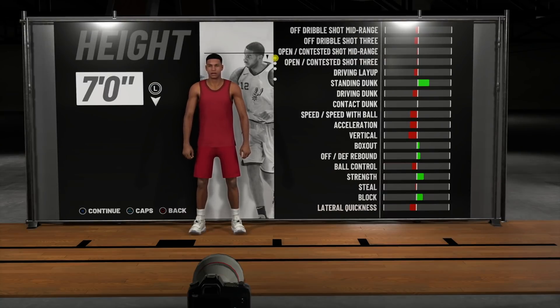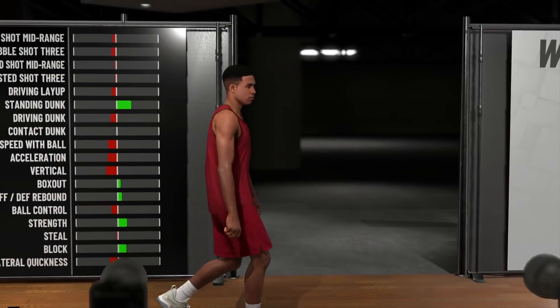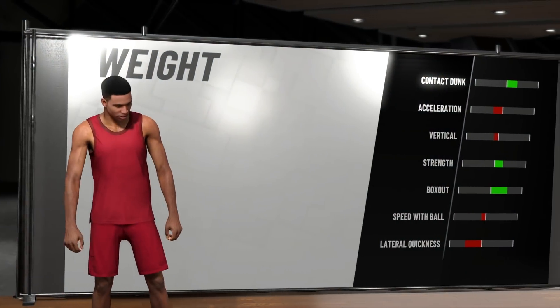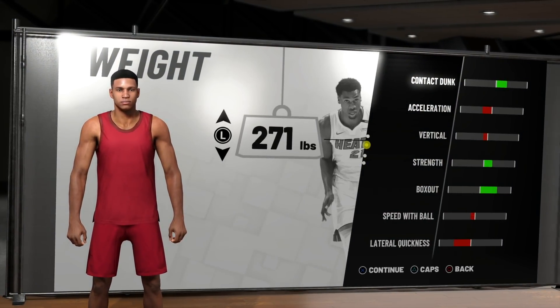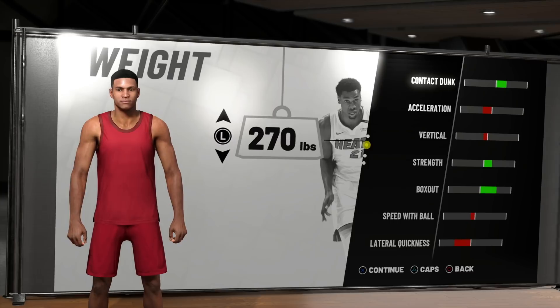The next step is weight, which is kind of important for a big man, especially a power forward, because we don't get as heavy as those centers. But we have to be heavy enough to compete. I didn't want to be too light because I'm not trying to get pushed around, so for my weight I went with 270 pounds. Centers max out at about 290, so they've got like 20 pounds on me, but that doesn't matter because I ain't wrestling — they're going to have to come out to the splash zone because I'm going to shoot a 3 on them. I went with 270 pounds; I do believe this weight only maxes out at 275, so you can max it out if you want.